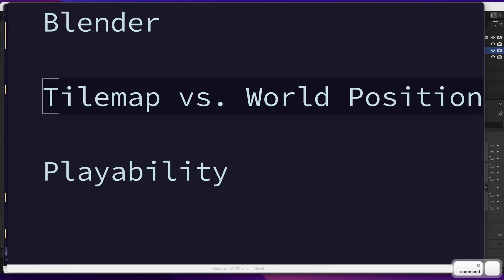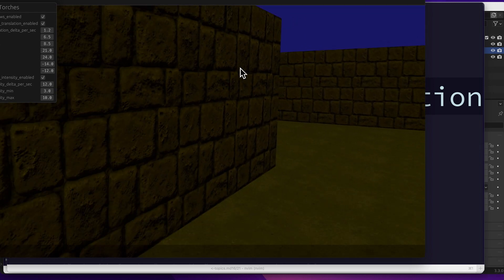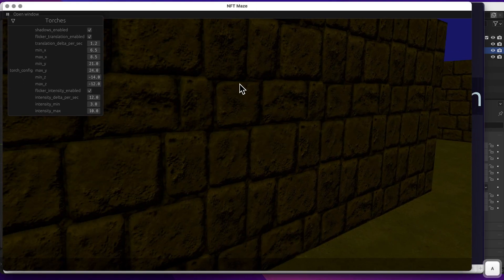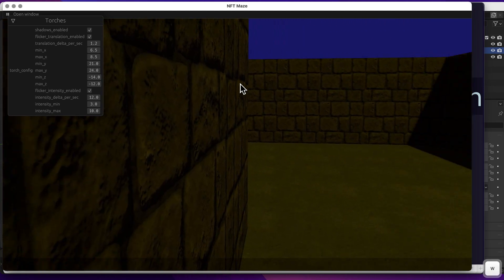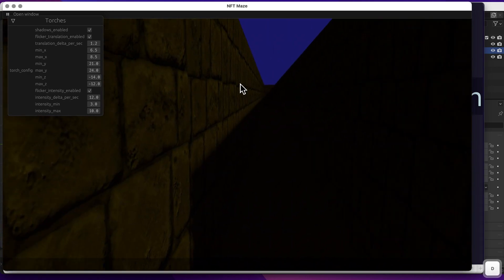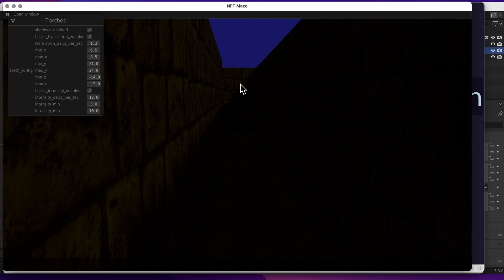Walking into a wall correctly blocks movement. To improve playability, I didn't want players getting stuck on wall corners. So if you run straight into a wall, the game auto-corrects by rotating the player slightly, which is especially helpful in tight corridor areas where getting stuck would just be frustrating and add nothing to the enjoyment.